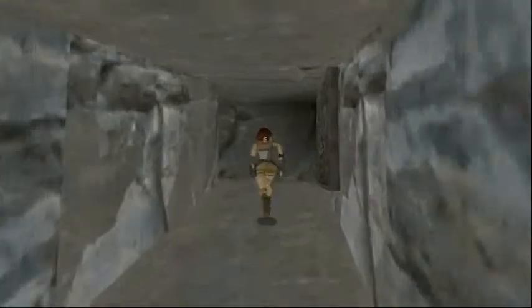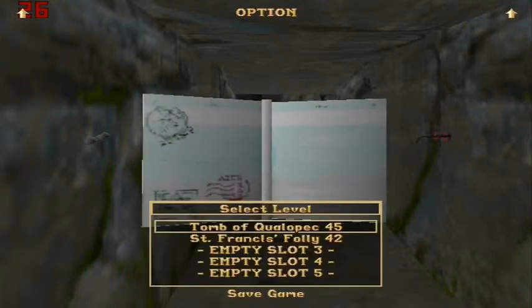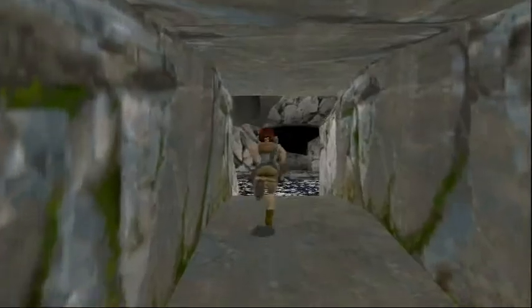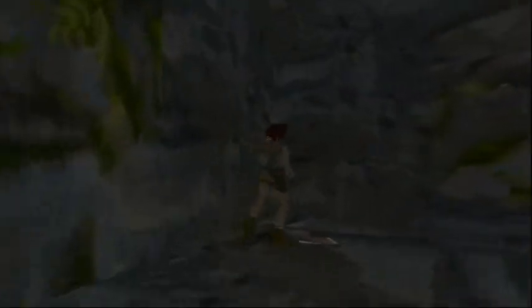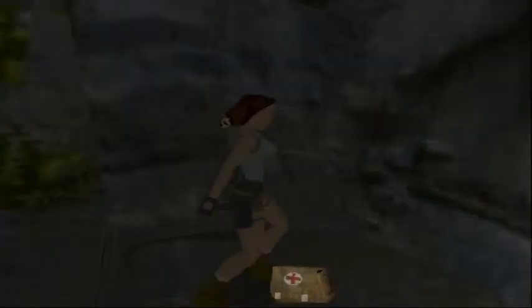Alright, we are now exiting this level, and this is also another good time to save, because we get to fight Larson. And this is also where we're going to get the third secret of this level, which is down here. This is the same level as the Lost Valley, but for some reason this secret isn't present in the Lost Valley — it just somehow opens in this level. We are rewarded with some magnum clips and a large med pack. So let's go fight him.